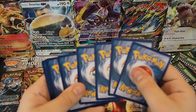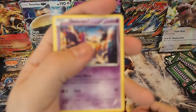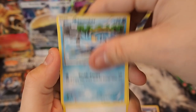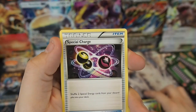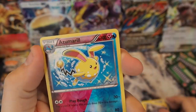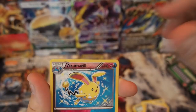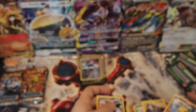Pack thirty: Nidoran Boy, Clonchler, Fletchling, Hoppip, Sneasel, Special Charge, Monferno, Nidorino, Reverse Holo Uncommon Azumarill, and a Druddigon non-holo.